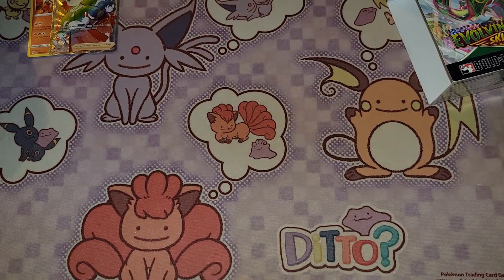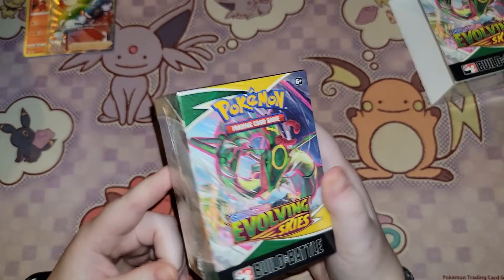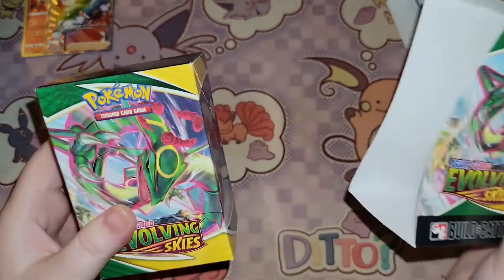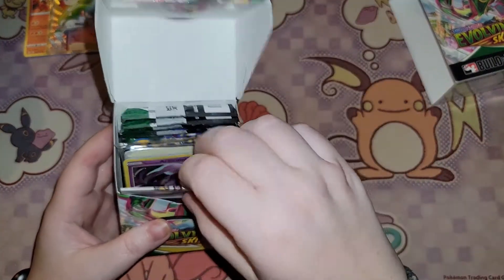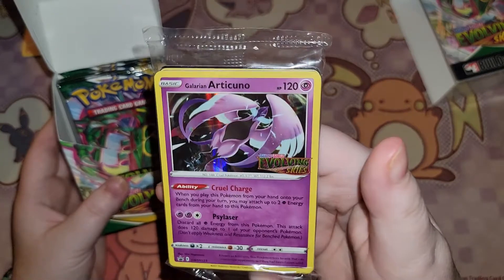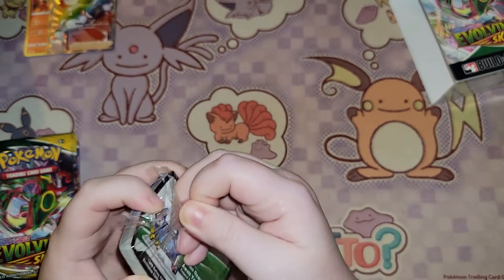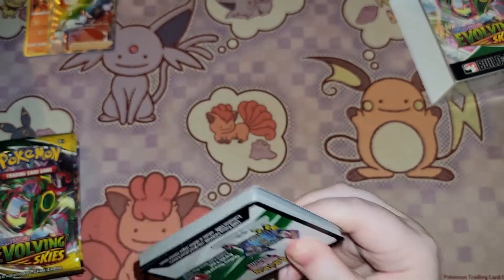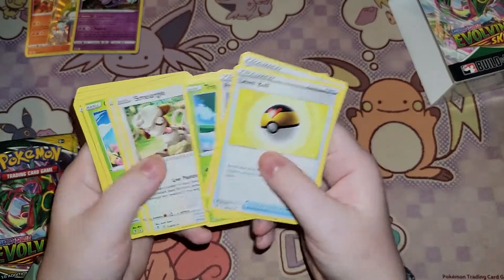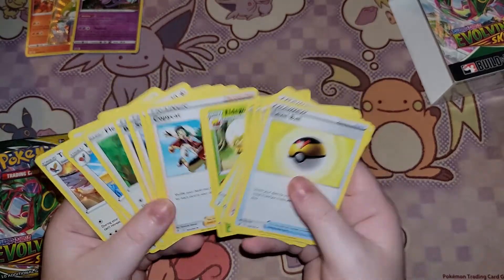That was box number one. Let's open box number two and see what we get. I'm going to take the plastic off — ta-da, plastic is off. On this one, looks like we got Galarian Articuno as our promo, which is awesome. We got a different promo, which isn't always guaranteed — sometimes you get the same one. Looks like we got a Grass deck again, though normal Grass instead of Dark and Grass.